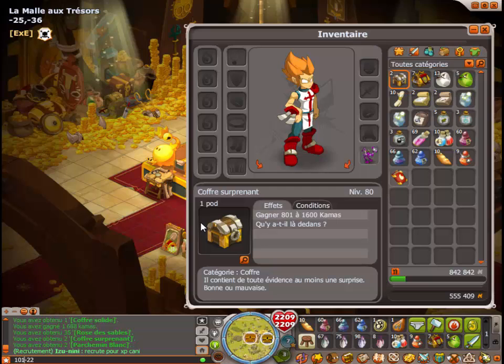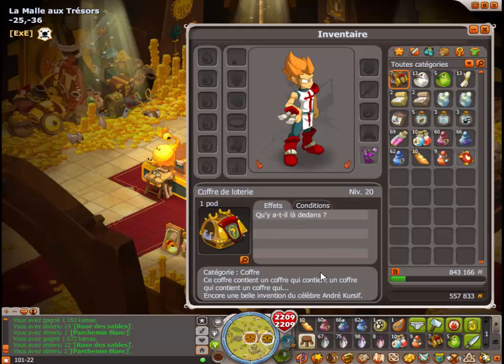On dit que je triche. Premier coffre surprenant, 14 roses. Et 115. 22 roses, 137. 137 à 22, mesdames et messieurs. Le score est très serré. Pas du tout.